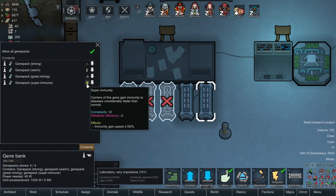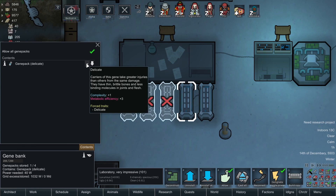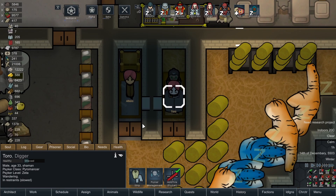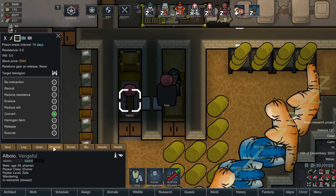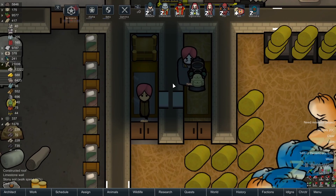What have we got from gene extraction so far? Super immune, great mining, heat tolerant, strong melee — nice. We also got 'delicate,' which I have no interest in, so I'll probably dump that before long. As for our psyker prisoners, we're working on wearing them down. One has had their resistance completely broken and is being converted — we'll see if Adrastia is happy with their progress and whether she wants to allow them to live and join her retinue.